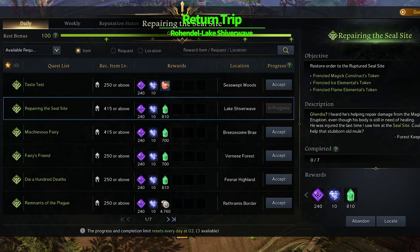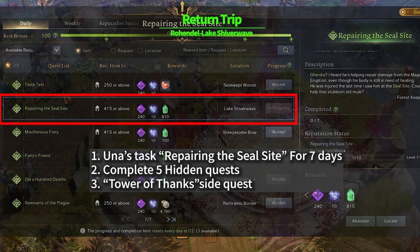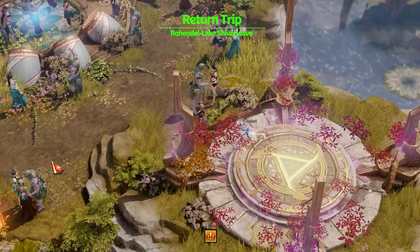'Return Trip' — this quest can be done in Rohendel. You are required to finish repairing the seal side Una's task for 7 days. Complete 5 hidden quests and 1 side quest as prerequisites to start the quest.